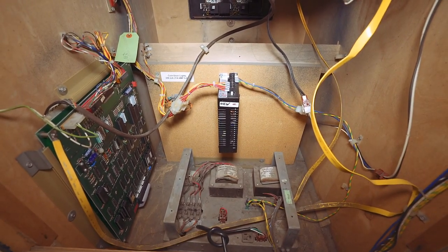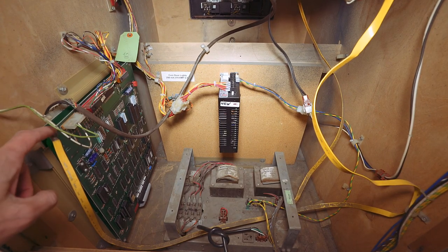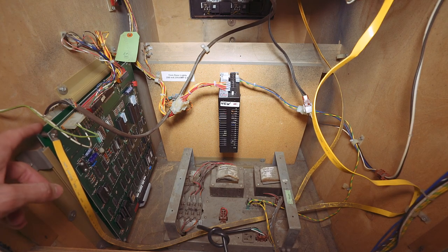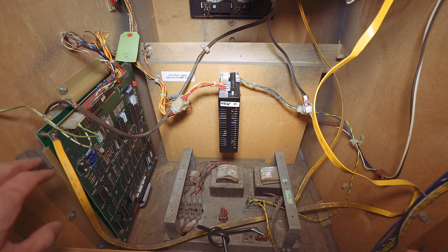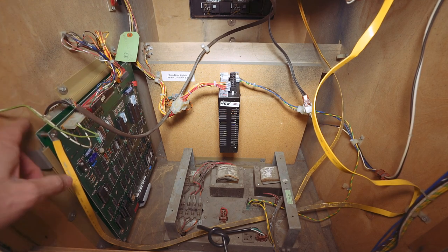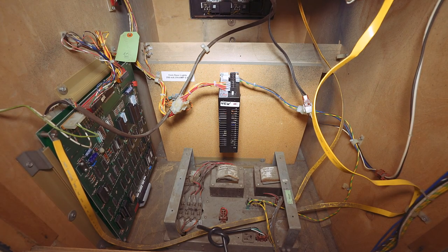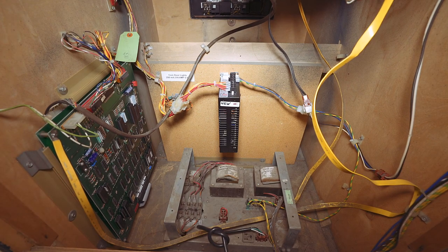You can't see the mod I did for the high score save, but these are the two Pac-Man boards, and that mod goes on the rear board. To install the NVRAM I unfortunately had to take both boards out, which meant removing the top bracket, separating the boards, installing the NVRAM — kind of a pain in the ass — then putting it all back. But it works, so I'm pretty happy with that. Otherwise the boards are pretty much stock; I didn't really do anything to them.